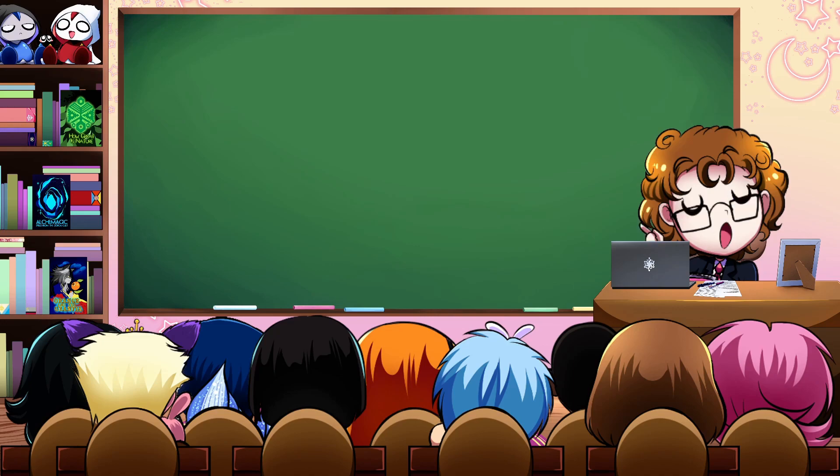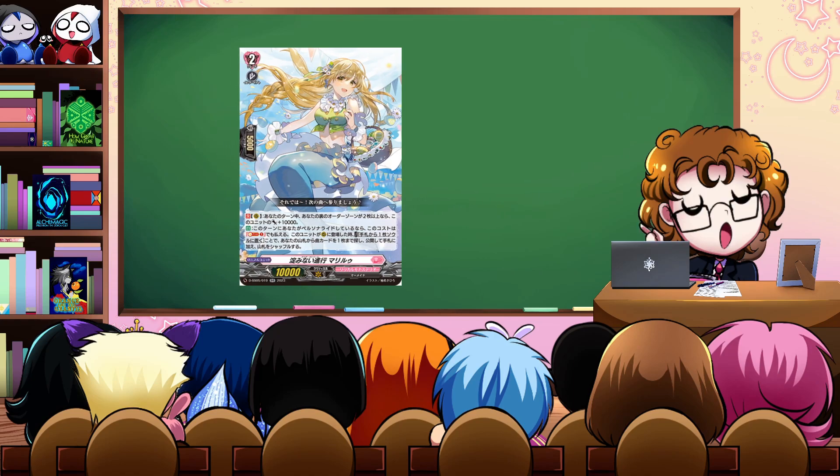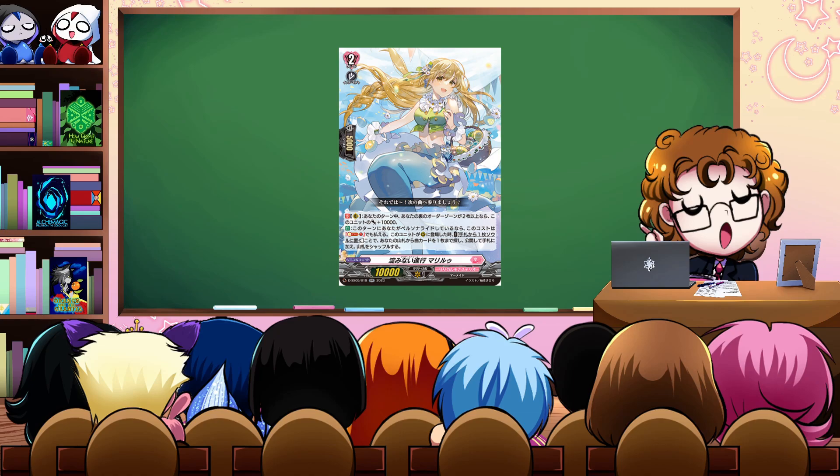The Grade 2 we got to support her is Clear Stream Marilou. Marilou's got two skills. First: during your turn, if your order zone has two or more face-down cards, this unit gets 10,000 power. Her second skill is where she shines - it's an auto: if you persona rode this turn, the cost of this card can be played with soul blast one instead. When this unit is placed on rear guard circle, you can put a card from your hand into your soul, then search your deck for up to one song card, reveal it, put it into your hand, and shuffle your deck. This lets us shove a Laurenroll into soul then grab the orders we're missing, and push out big numbers on turn four - she'll be a 20k swing hitting 30k on persona ride, so the numbers really start to rack up. They complement each other really well.